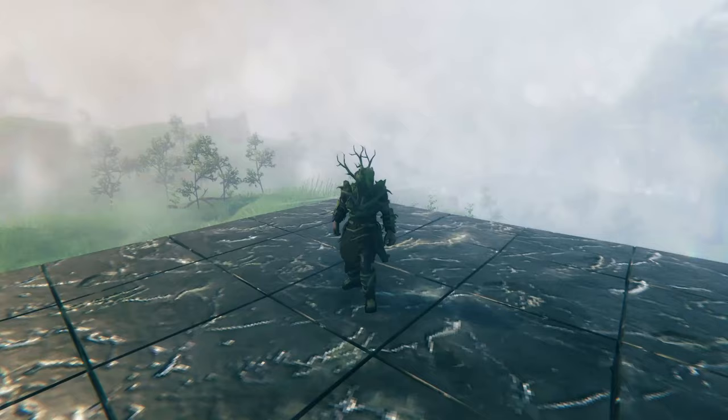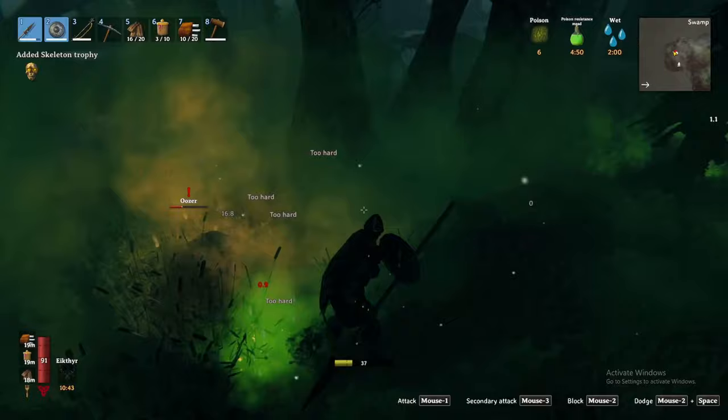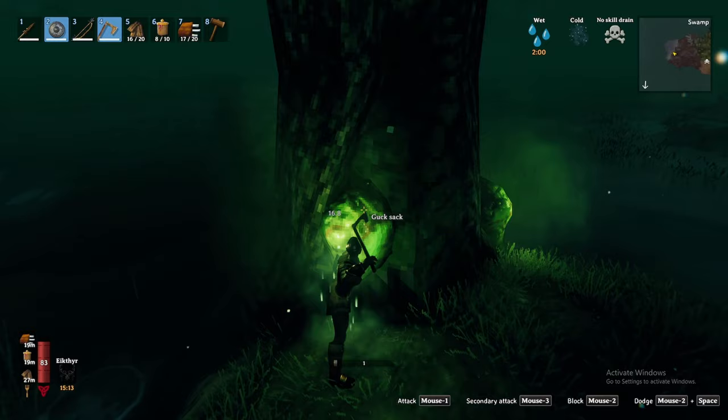On top of that, the root mask also provides poison resistance. As a result, if you equip the mask, you will no longer need poison resistance meads. Additionally, guck obtained from Abominations can also be mined from guck sacks found on trees — simply mine or chop them off the tree to obtain guck.